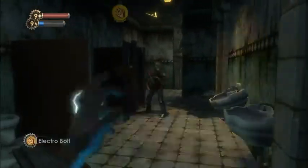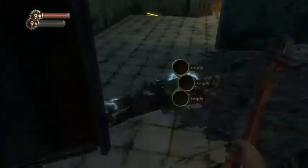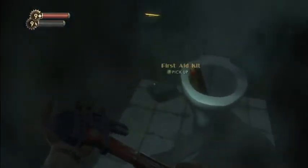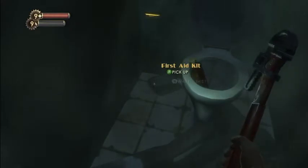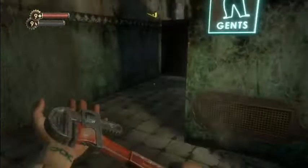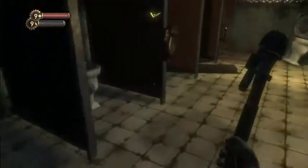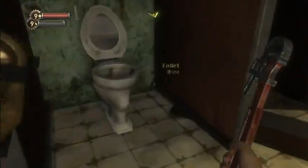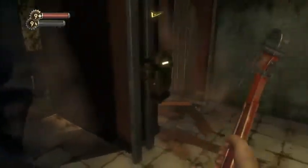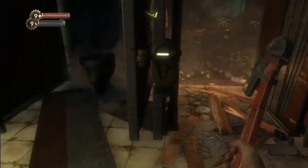I actually hit with the Electro-Bolt. Hooray! As you can see, enemies die much faster when you do it that way. First aid kit — we're full on those. Enjoy it while you can, always being full on first aid kits. The game is generous right now, giving you a lot of free ones. Trust me, that'll change.